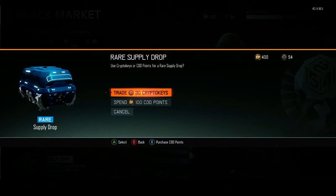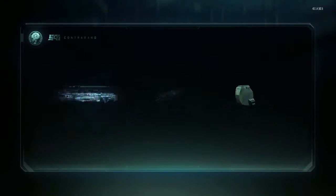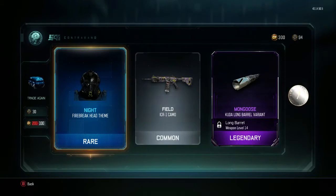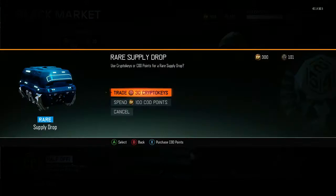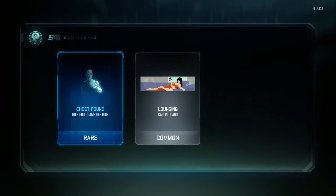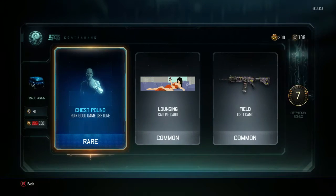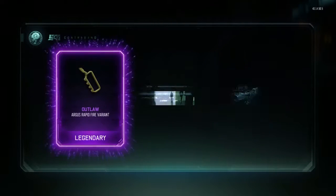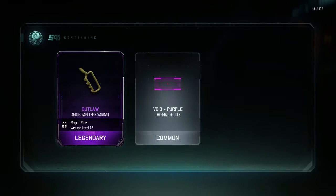We are now at 101 crypto keys, that's not bad, and we still have 300 COD points left — we got a lot to go. Nothing, nothing, nothing, and nothing — that was terrible. Keep seeing all these legendaries hoping to get a wrench.